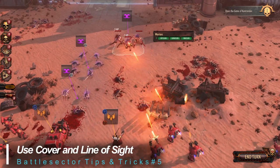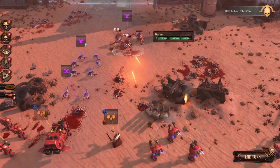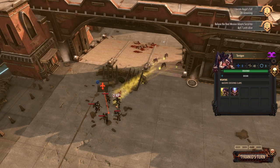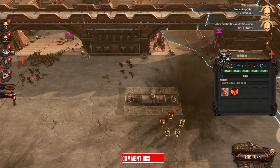Use cover and line of sight to your advantage. The cover system is fairly rudimentary, but standing behind objects will help reduce incoming damage. It's also a great idea to move behind cover or around a corner immediately after firing at a ranged foe.